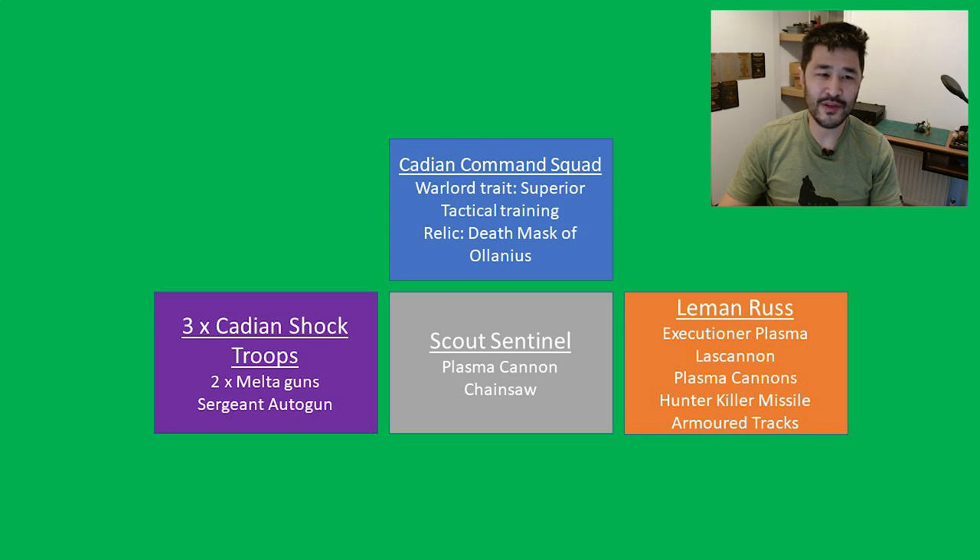This list has more redundancy than the previous one. The command squad sits on the home objective while the Scout Sentinel can be deployed on an objective in no man's land at the beginning of the game. The Leman Russ can receive Gunner's Kill on Sight from the Cadian Commander to supercharge its plasma cannons, or an infantry squad can be ordered Move Move Move onto an objective. If needed, the Leman Russ can still be tagged in melee as the sponson plasma guns can find engagement range when non-supercharged at Strength 7, since they don't have the Blast keyword.